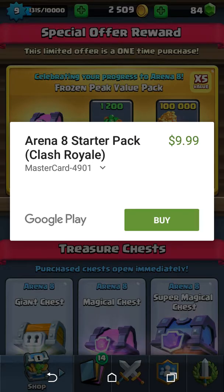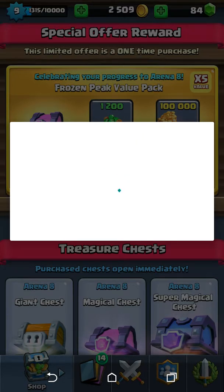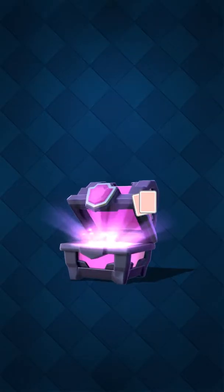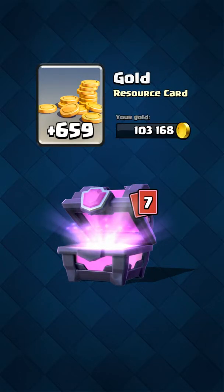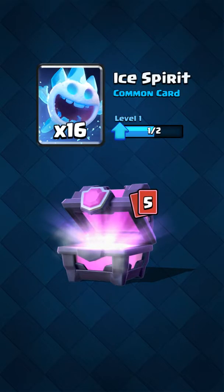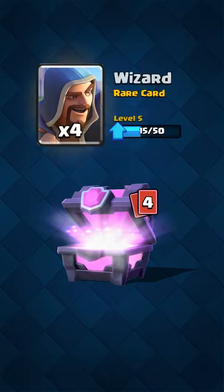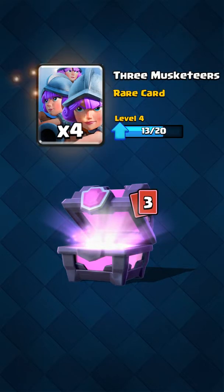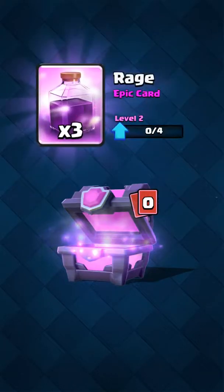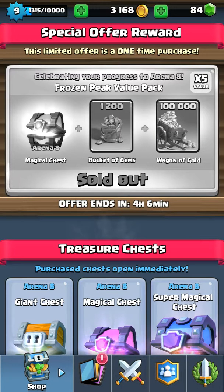If only you could buy this more than once. There we go. Oh gosh. Did not have the Ice Golem. Need Ice Spirits. Have Wizards — don't really use those yet. Don't need Teslas. Don't need that. Oh god, that was terrible.